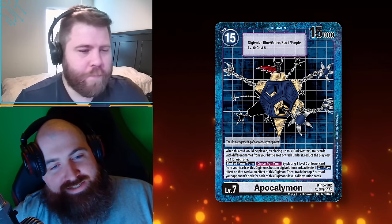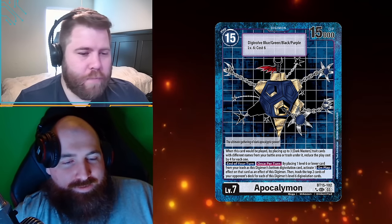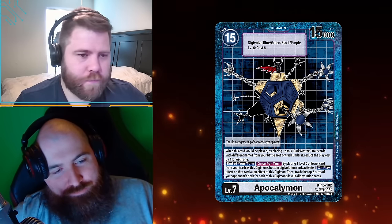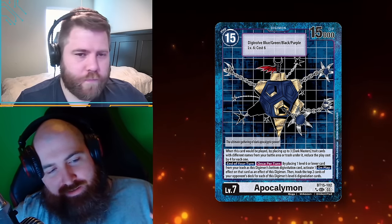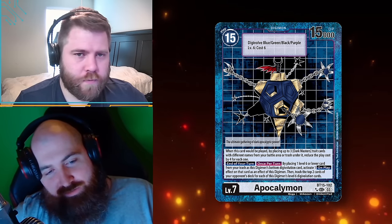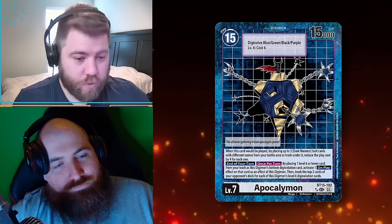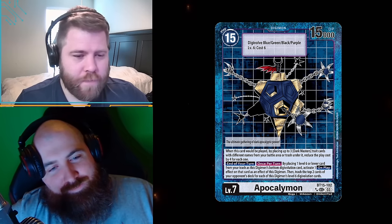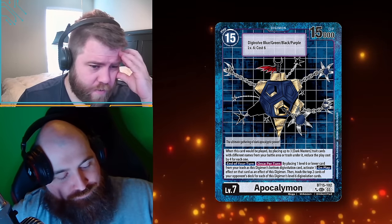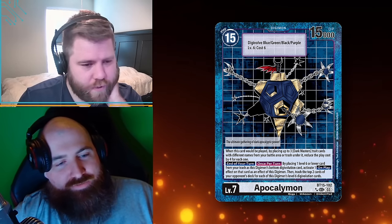Apocalymon — when this card is played, by placing up to three Dark Masters trait cards with different names from your battle area or trash underneath it, reduce the play cost by four for each one. So this is effectively three memory to hard cast if you use your graveyard! This is like Delve in Magic. End of turn, once per turn: by placing one level six or lower card from your trash as this Digimon's bottom digivolution card, activate one on-play effect on that card.